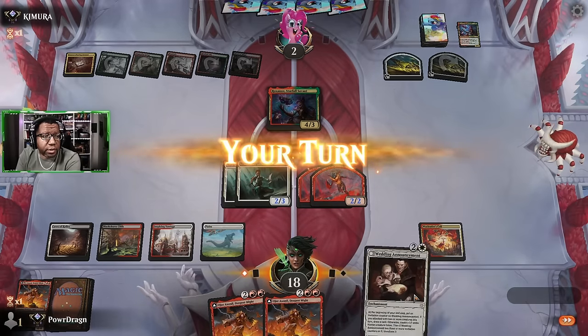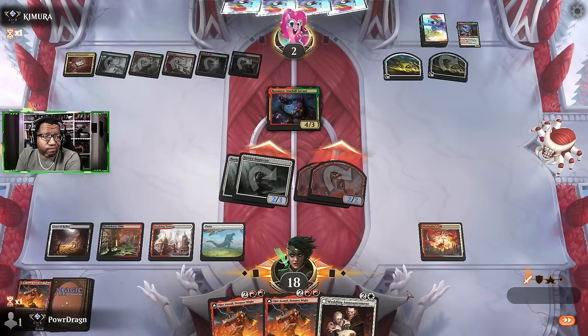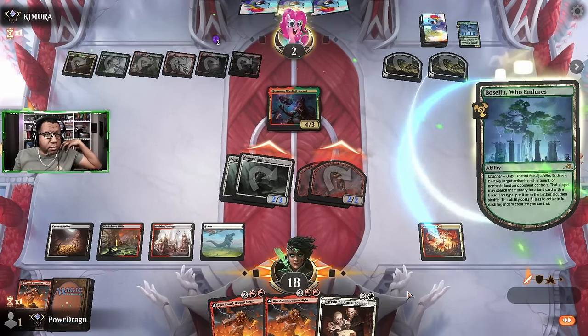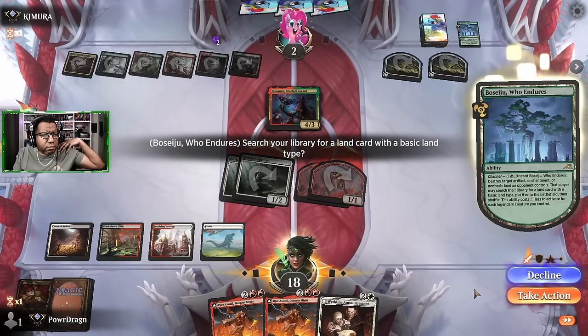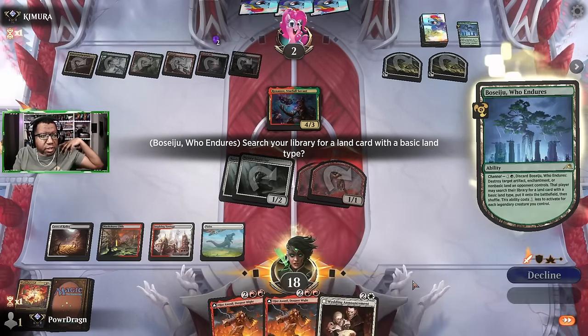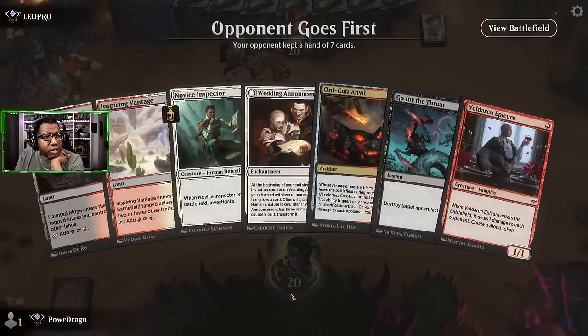They're at two. Not sure what else could happen here. Well, all right then. Back with all of it. I'm gonna gain some life. Those tap for two mana, so that is a legit thing. They could have played that in response - playing Ashtonel anyway, so okay, it didn't even matter.